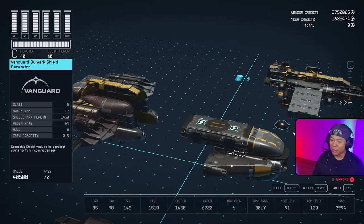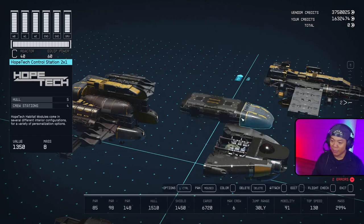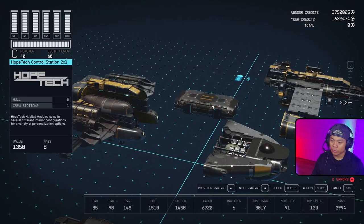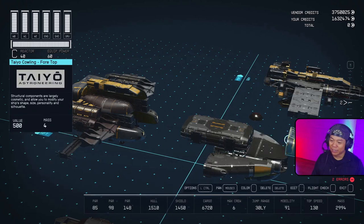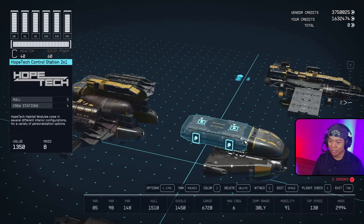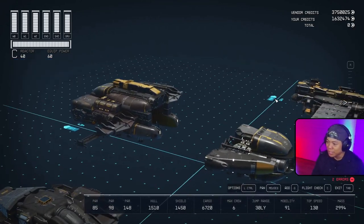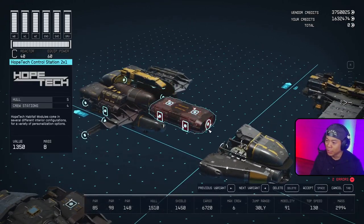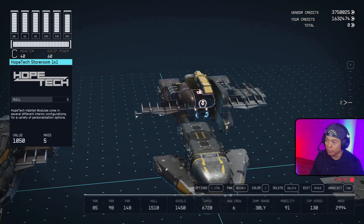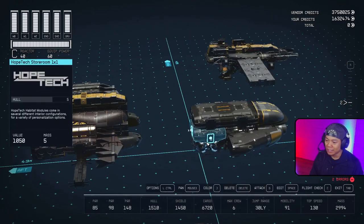Let's bring in the HopeTech Control Station right there - perfect. Then I'll bring over the Vanguard Bulwark Shield Generator. I needed a place for this, so I use the flip glitch. I want to bring this in first so there's a snap point to go to - bring it in, then flip the Vanguard Bulwark generator once or twice, cancel the movement, double-click to make sure everything's good. Then we'll bring over the HopeTech Control Station and underneath that a HopeTech Storeroom 1x1, plus a 500 HE3 Tank right there.